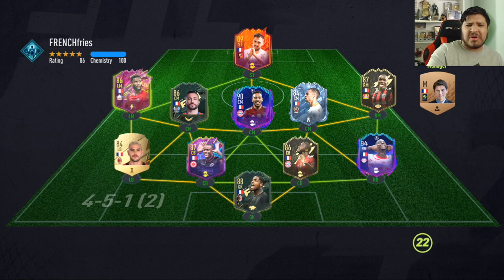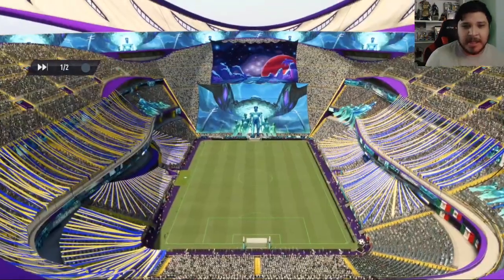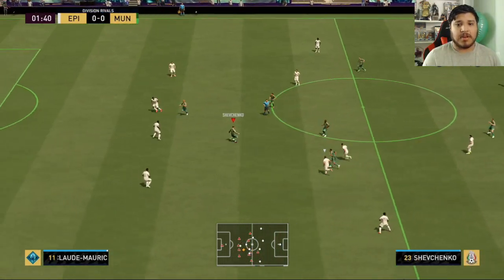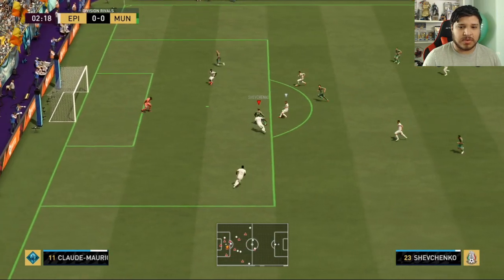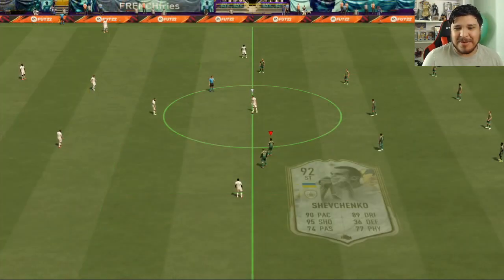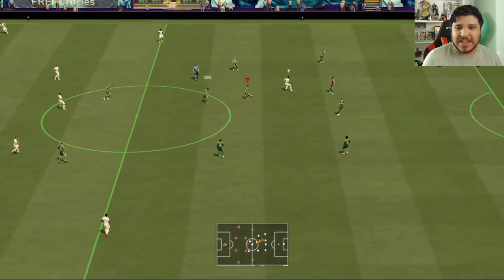Alright, here we go. The opponent's team is called 'All French — French Fries.' Nice team name! You gotta love French fries — everybody loves French fries. What do the English call French fries? Chips, I believe. Those aren't chips — those are fries. Chips are the things that come in plastic bags that are crunchy and salty. Alright, it's my first game of the day. I totally forgot the new season started today, which sucks because I had already almost...